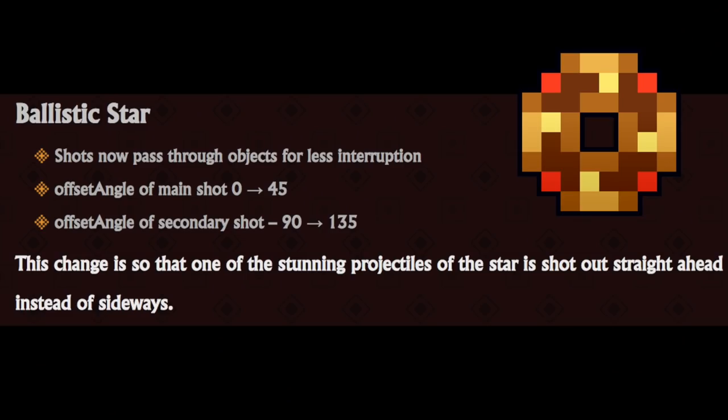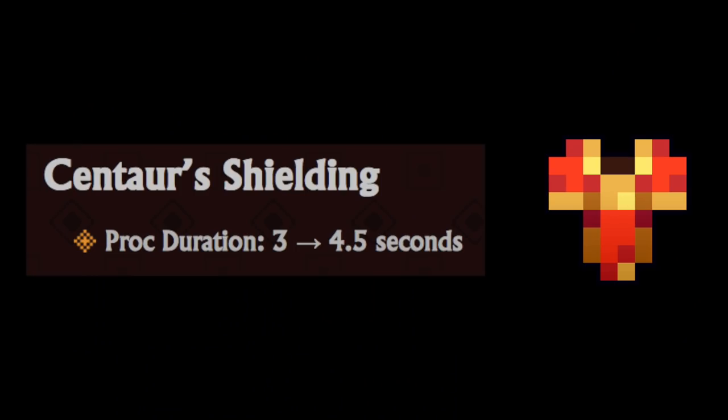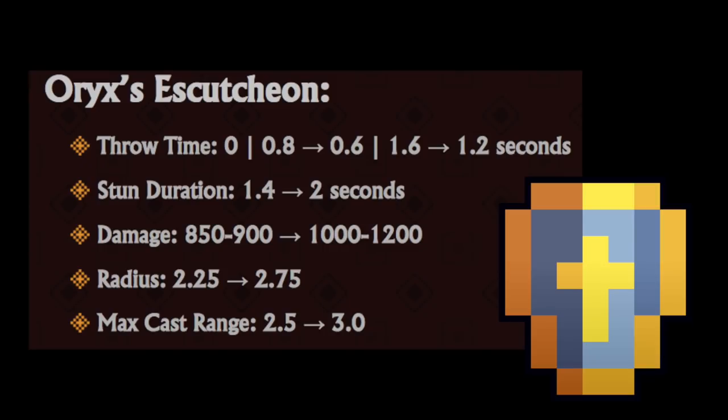Ballistic Star: shots now pass through obstacles for less interruption, and the angles of the shots have changed so that the stunning projectile is shot out straight ahead, making it easier to aim. Centaur's Shielding proc duration is up to 4.5 seconds. Battalion Banner: the damaging buff is now down to 0.6 seconds, but the cooldown of buff application is down to 0.2.